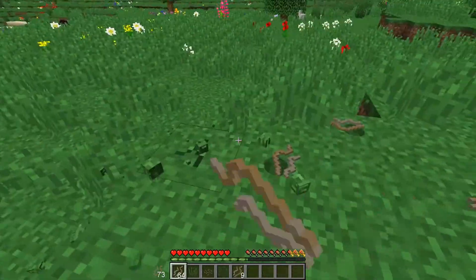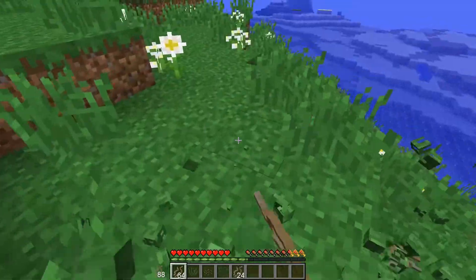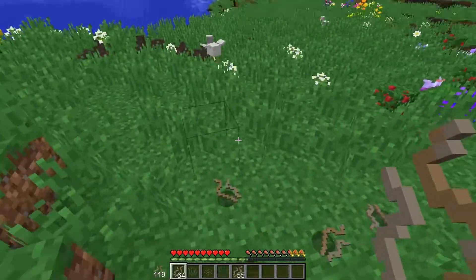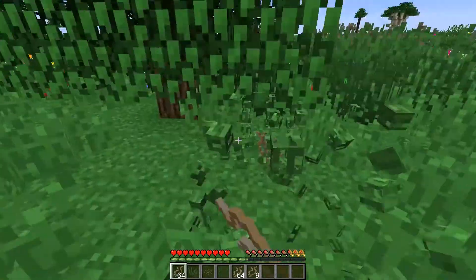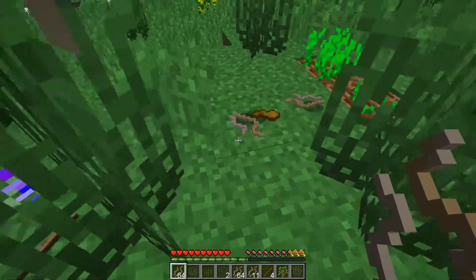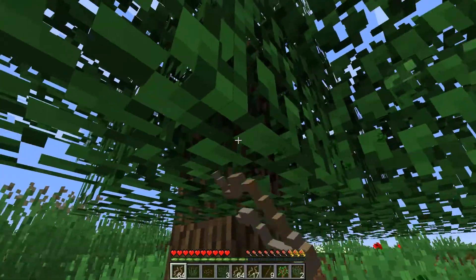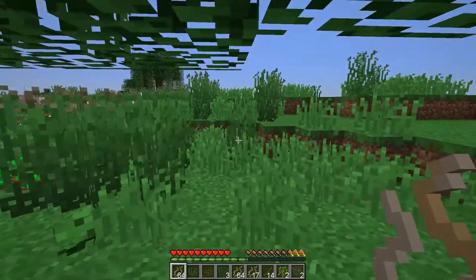I'm going to need to be somewhere near trees, because you can get sticks from trees even if you can't chop them down, and we're going to need some sticks. We've got a lot of plant fibers. If I break these — yeah, see? I got a stick there. And that stick was on the ground and I got that one too. That was cool.